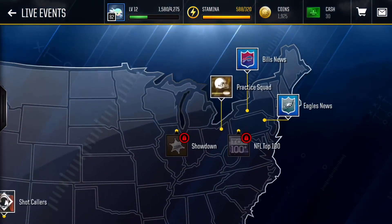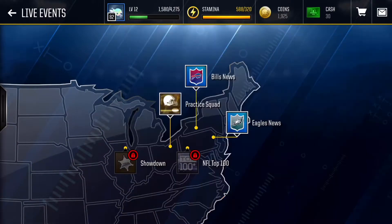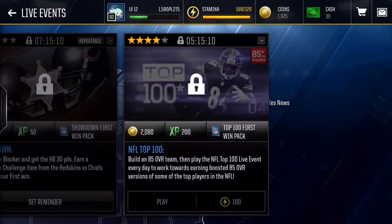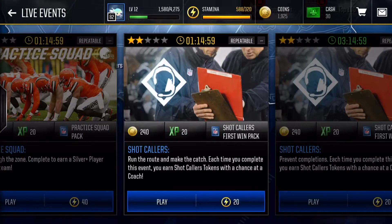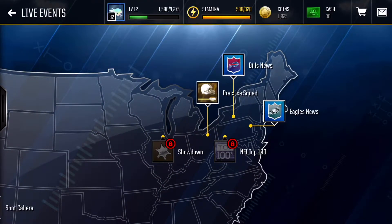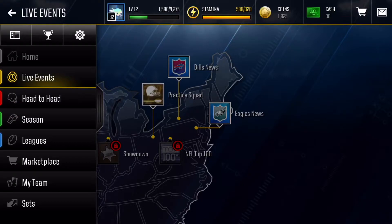The next strategy is live events — just play all of them. This one gives you 640, this one gives you 640, this one is 240. Once the system logs, that's over 1,000 coins; if you can do the 2,000 one, that's great, but most likely if you're trying to make coins off live events you can't do the 85 overall one yet. This one here is 240 and this one is 240, so that's a lot of coins. Every couple of hours new live events come out. I don't know if the 640 is every time you play or just for your first win — I'll have to test that out and get back to y'all.